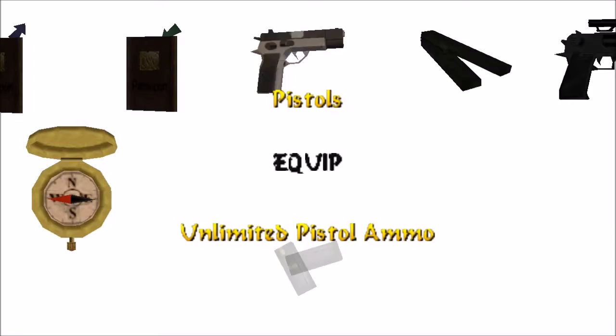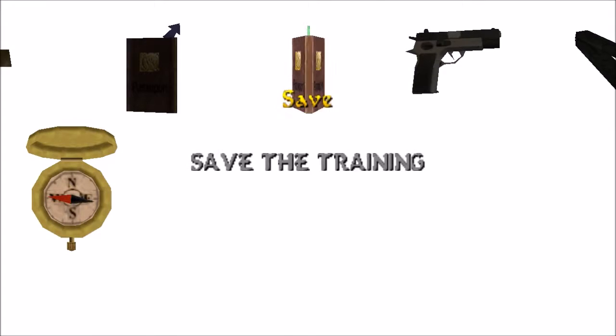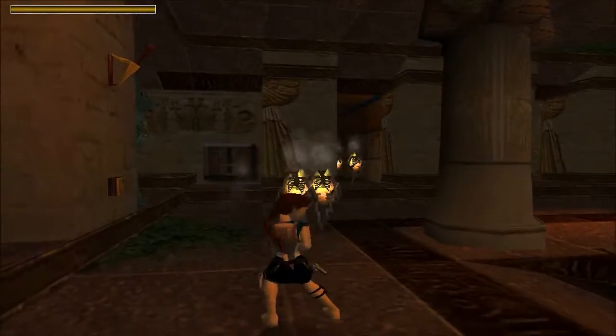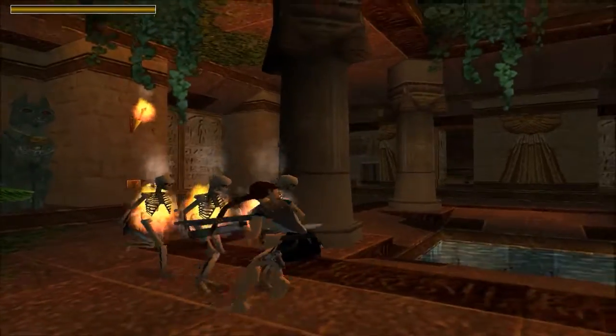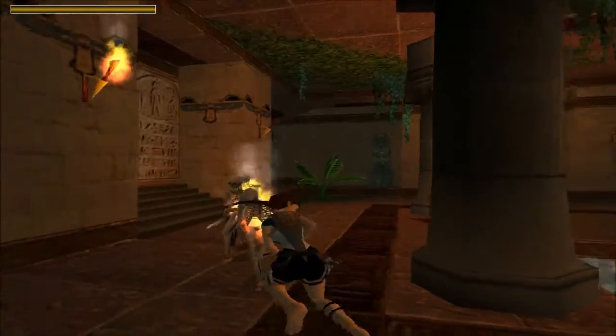That lever is going to release four skeletons, so we need to get the shotgun equipped. We want to put some distance between us and the skeletons — we'll pull the switch, backflip spin, and flip around. Get out the shotgun and just keep backing up and shooting. If you try to jump over them you'll catch on fire — this is the easiest way to do it.